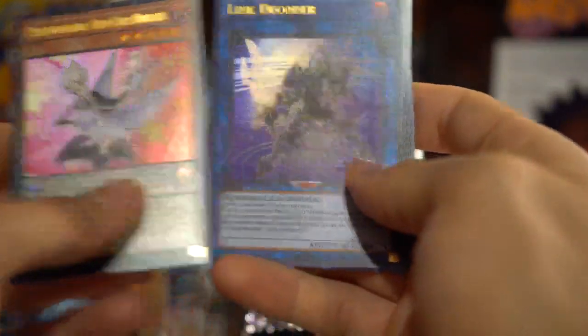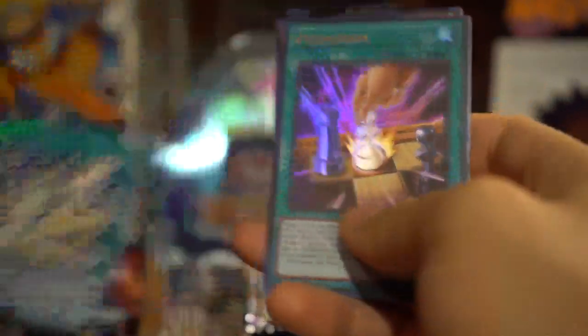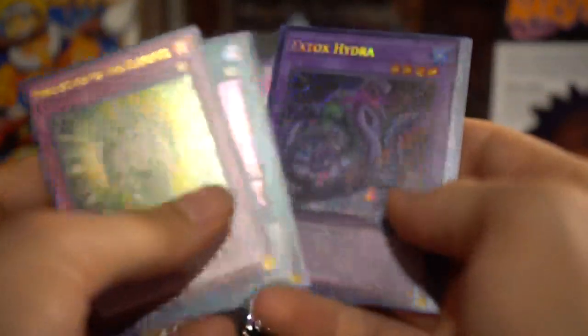Performapal, Odd-Eyes Butler, Decode Talker, and Golden Rule — it's a cool secret. I love myself some Crystal Beasts — all the colors of the rainbow. Curse of Aramis, that's a pretty cool card. And Axe Dragonute Hydro... oh my god.